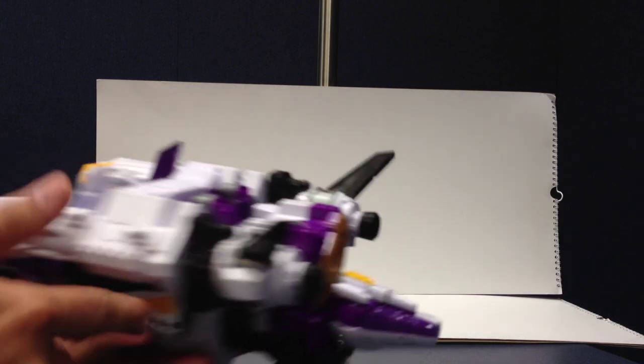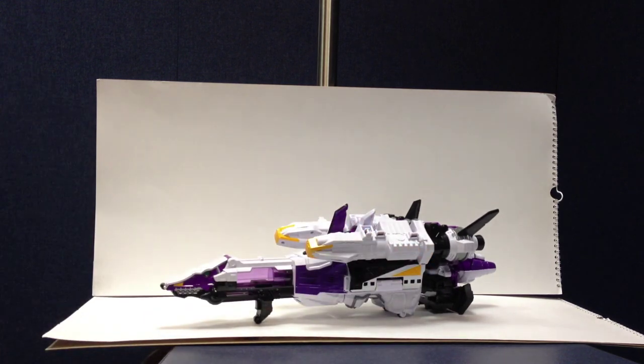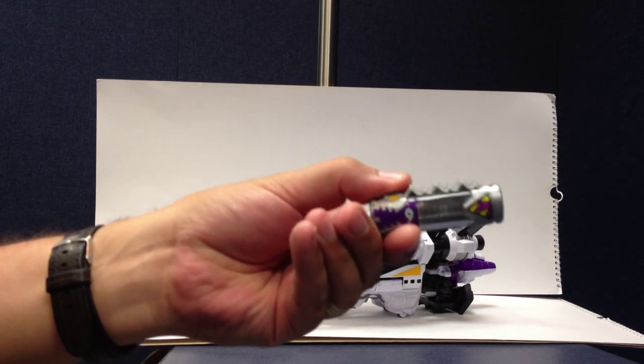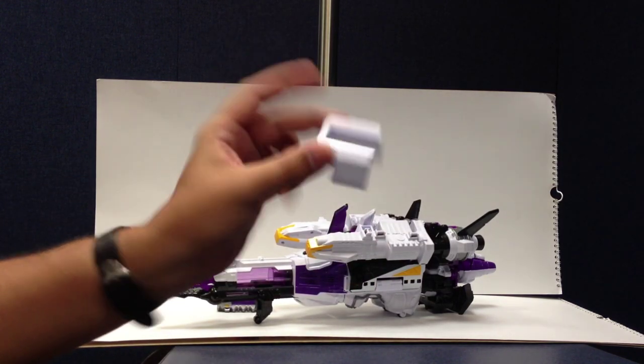Open up the box and inside you get Plezuon himself — a giant space-faring plesiosaur — that's his rocket ship mode. You also get his Judenchi, the little flippy glow-in-the-dark battery, and then this little extra piece which we'll explain in a little bit.